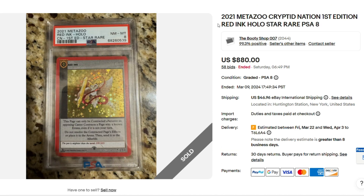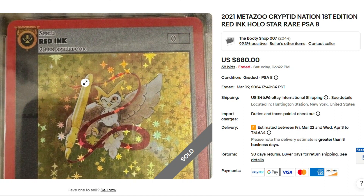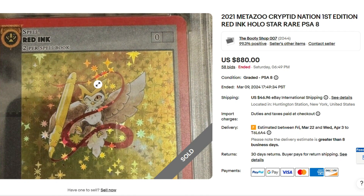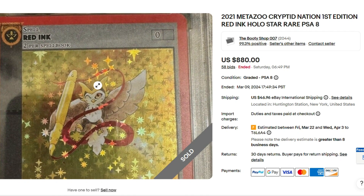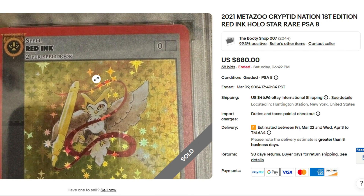Here's a heavy hitter. Red Ink PSA 8, $880 — down from what it used to be, but it's still pulling in $880. How often are you going to come across a Red Ink? If it's selling for $880 as a PSA 8, how much is it still going to be selling as a PSA 9 or a PSA 10? Pretty crazy card to see.